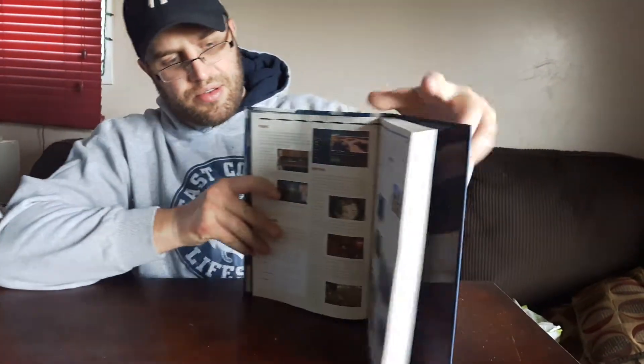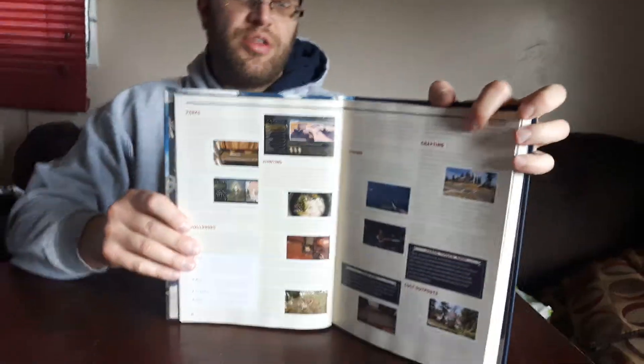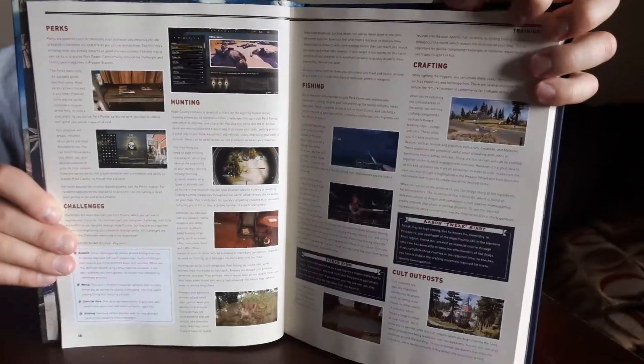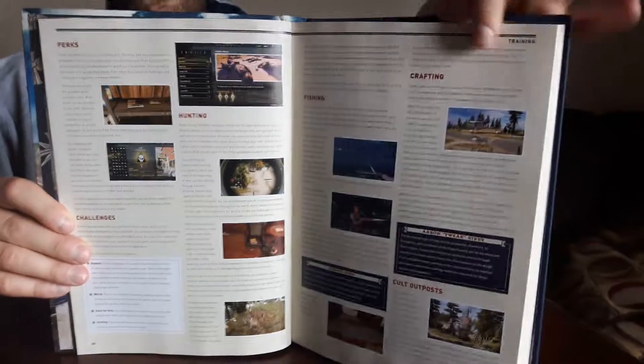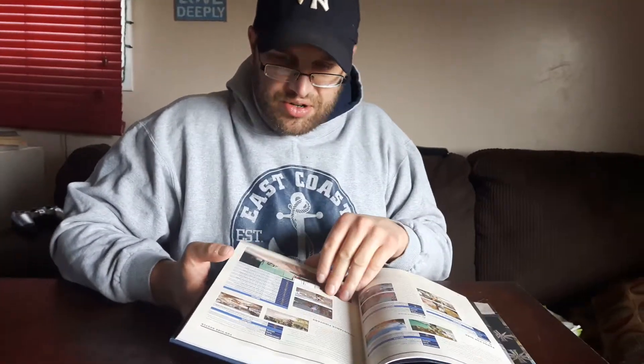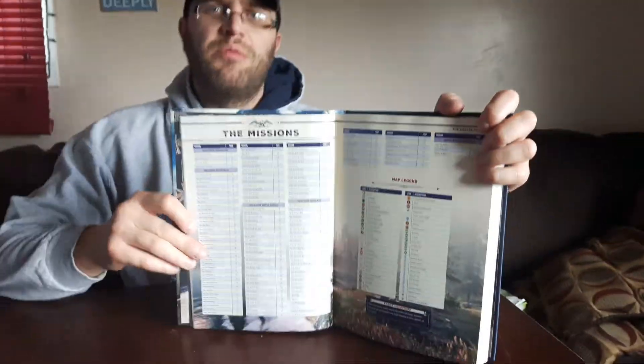This has all your cult outposts in it, all your shrines and where they are, how to get all your loot, how to find all your keys — pretty handy. I never went through it too much myself because I don't want to ruin the game for myself either. These are all the different missions.